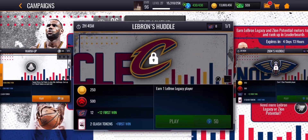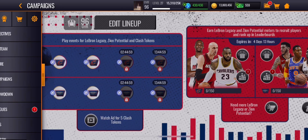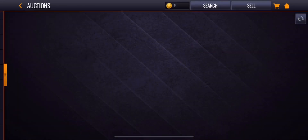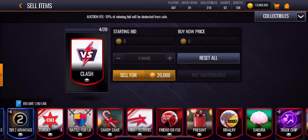You can also do warm-up live events and get one clash token — or actually three, so that's 15,000 coins right there if you want to do that. This is an insane coin glitch and I'd recommend doing it because you can get a ton of coins from these collectibles.